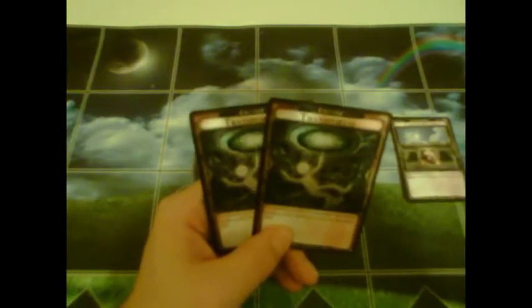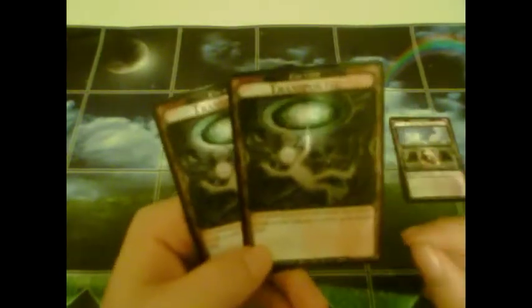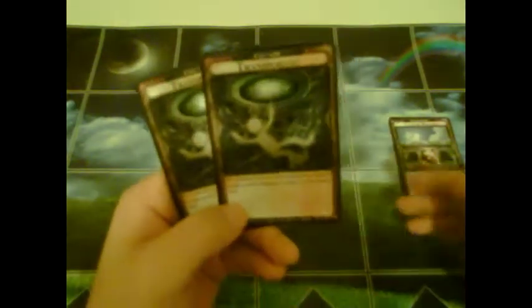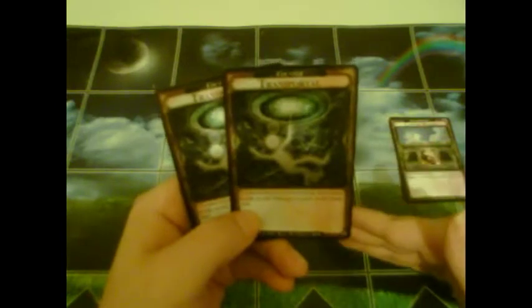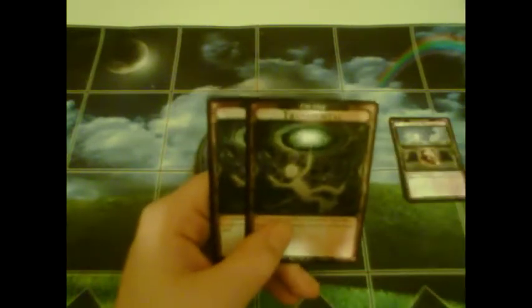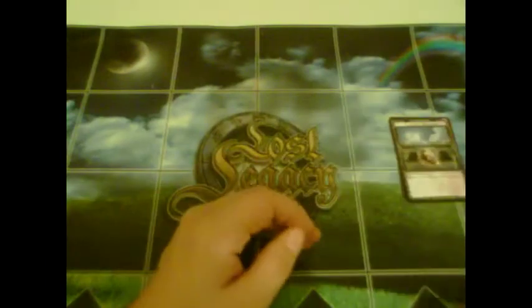The next counter is Transportal. As you can tell by the art, it looks like somebody's fallen through a portal. It states: if a character you have is threatened, then replace it with another character you have on the battlefield. Perfect for switching out something small for something your opponent may not be able to kill, or something that could give you an advantage. You would just be able to swap two characters you have on the battlefield. There are two copies in the starter.